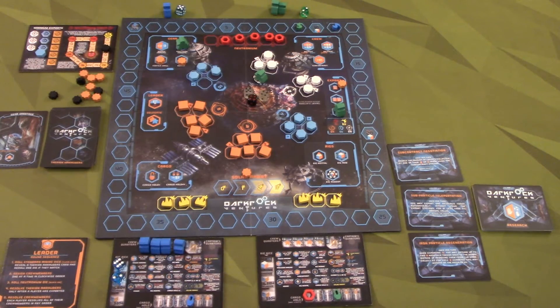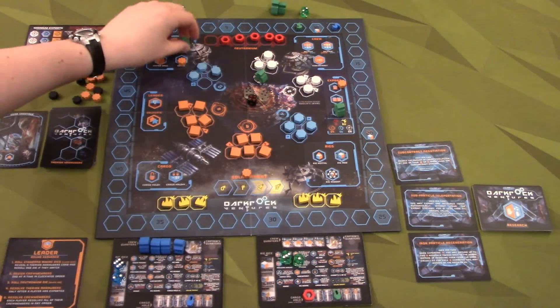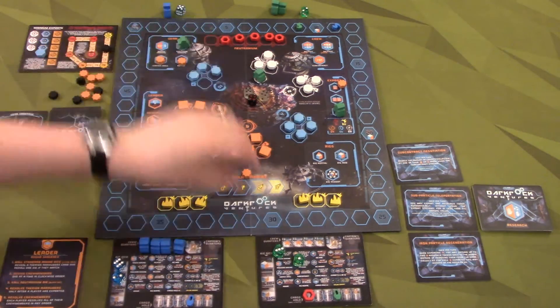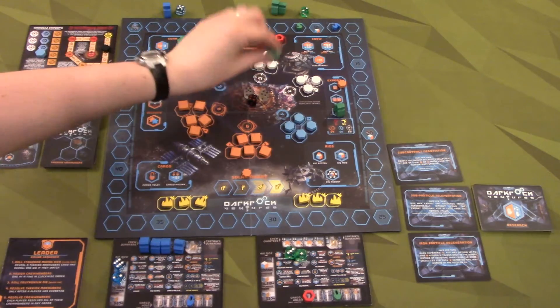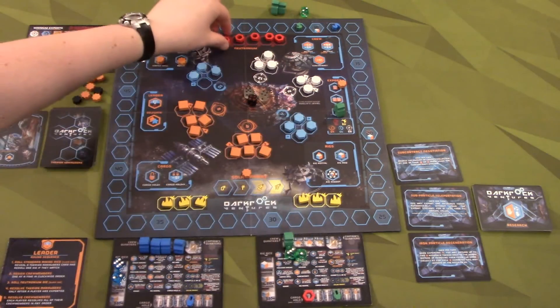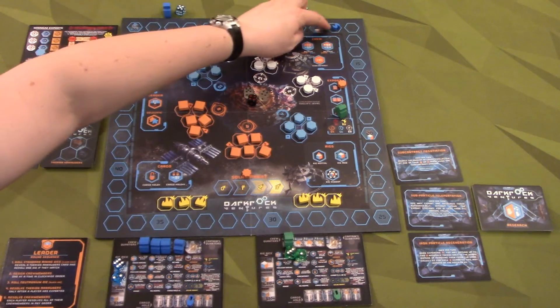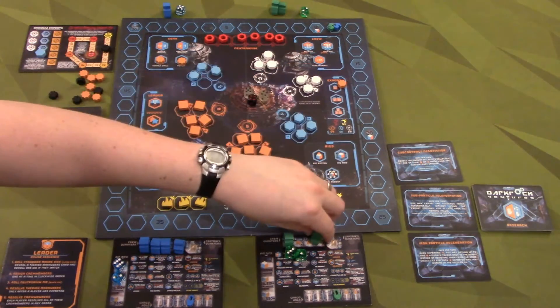Our green station gets to roll two dice - a three and a one. I have a plus one, minus one, so I need to get to twelve. Five, six, seven, eight, nine - not good enough, can't do it. I could give this up and re-roll this die, but then I increase the Neutronium track. I'm not going to do it. I at least get another Neutronium, and then I can export both of them for two bucks. What's nice is I still get two rig dice for next round, but these guys were useless.